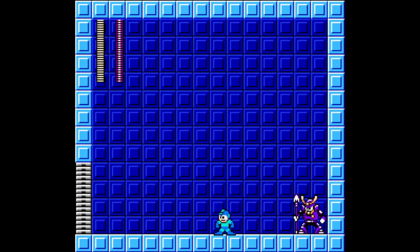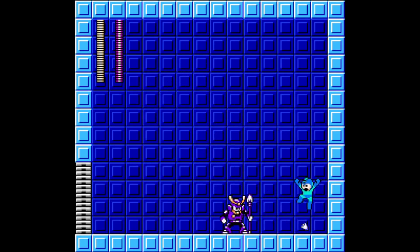So to avoid Yamato Man, jump over his spear, then jump over him. Overall, Yamato Man is pretty straightforward since he only has two attacks. He's as straight as a spear.